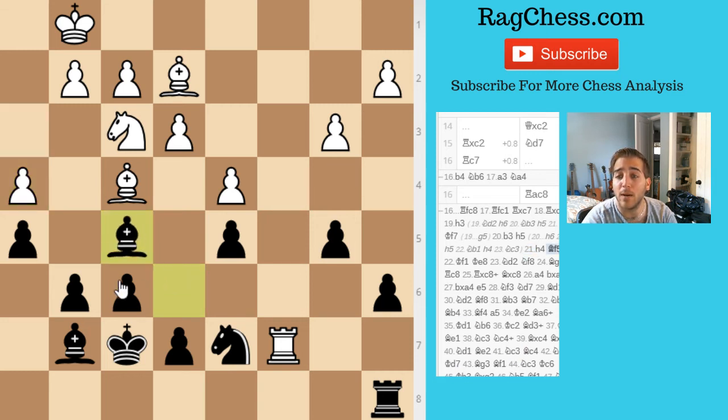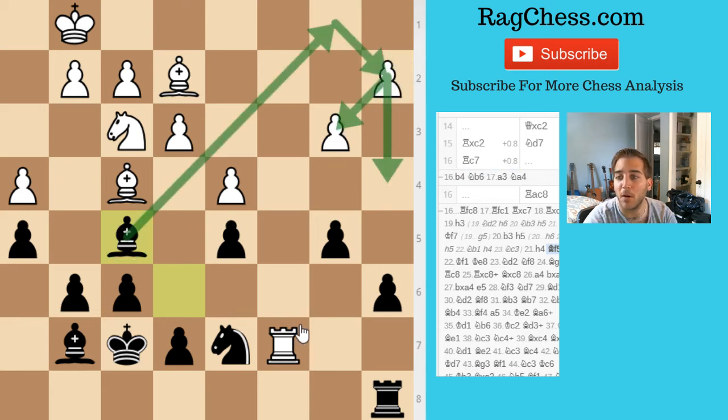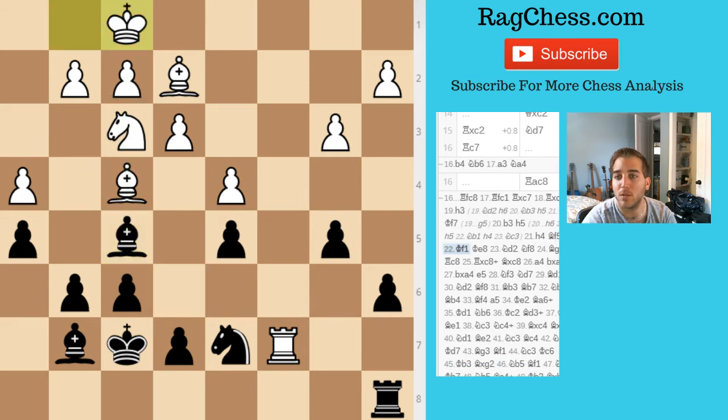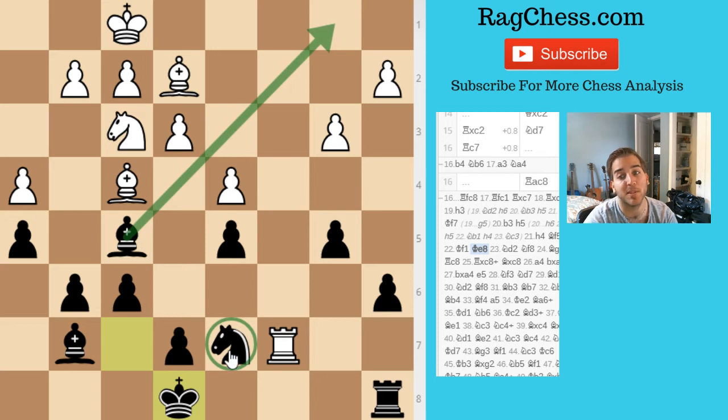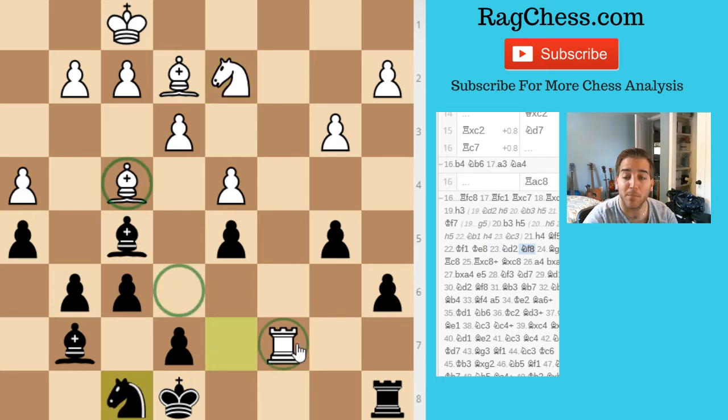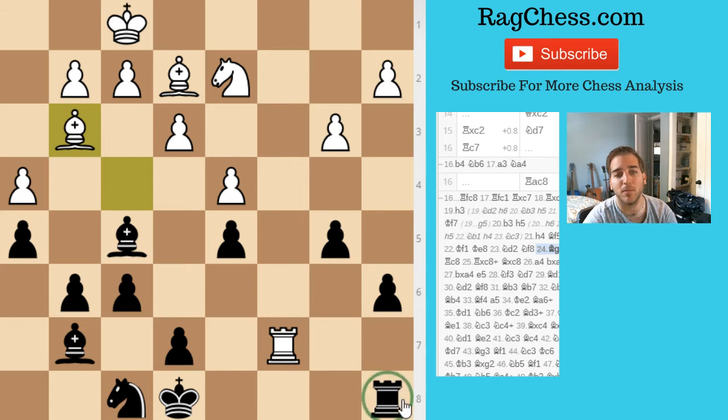I play h5 to prevent his pawn push, and also so I don't have to worry about this backwards pawn. He plays h4 — similar, another wasted move, because now he can never push g4 unless the knight moves back, which would be out of the game. I just give my bishop some space and I'm eyeing this pawn. That gave me chances to get my king in and protect my bishop. I'm trying to make sure my pieces are more coordinated — not pushing pawns just for the sake of it.